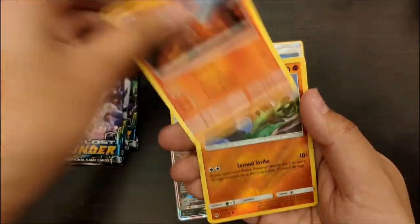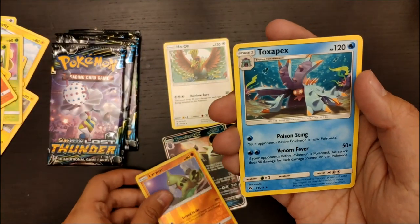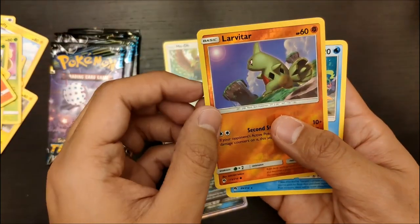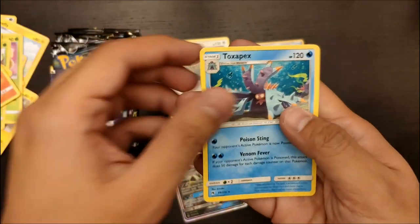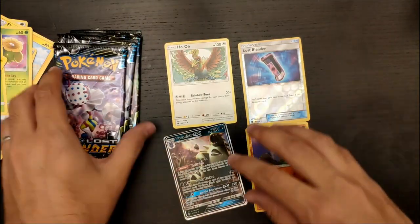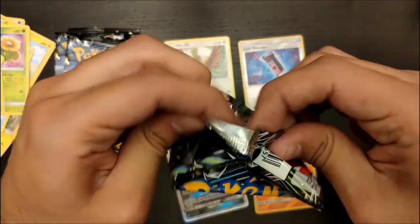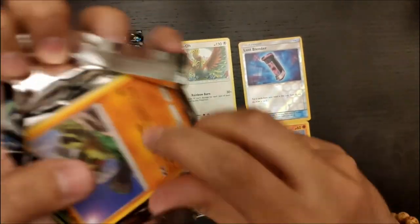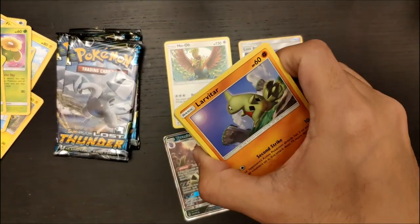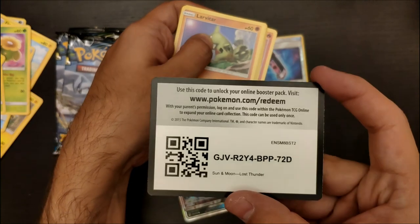Slokma. A Reverse Holo Larvitar right there — before becoming a Tyranitar, it starts as a Larvitar — and then a Toxapex. Let's put those in the Reverse Holos pile right here until we get something better. But so far we have the Tyranitar GX. That is great, I love it, and I'm very excited with that one. Here is the code for everyone to enjoy.